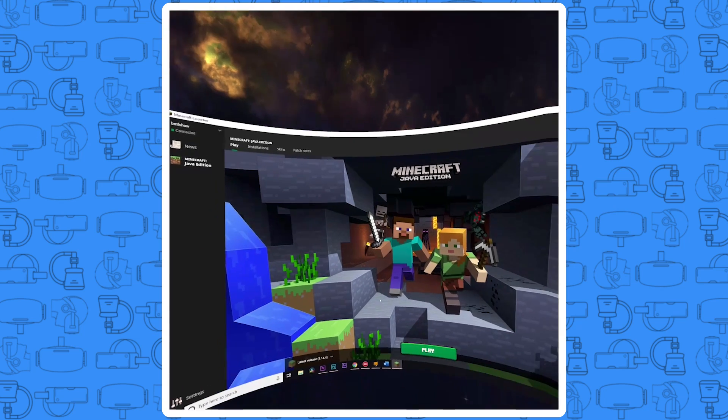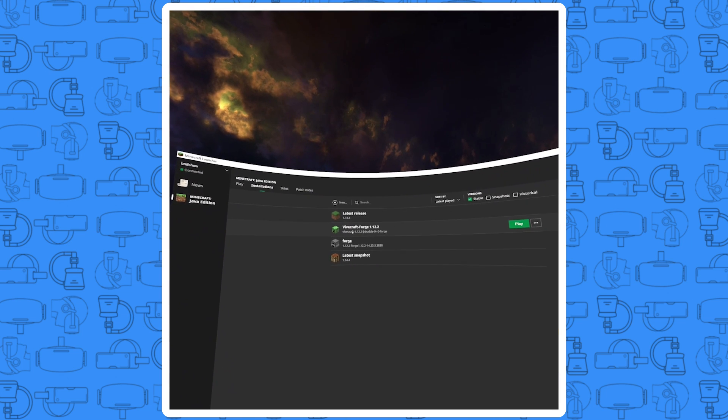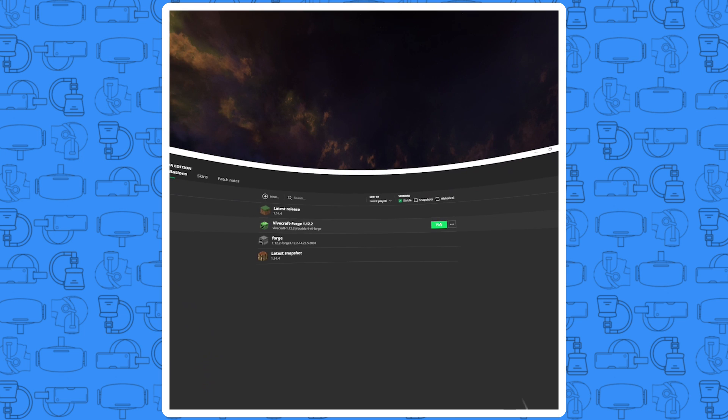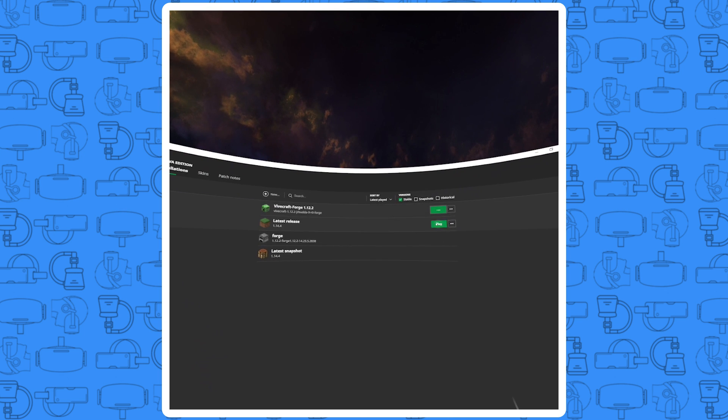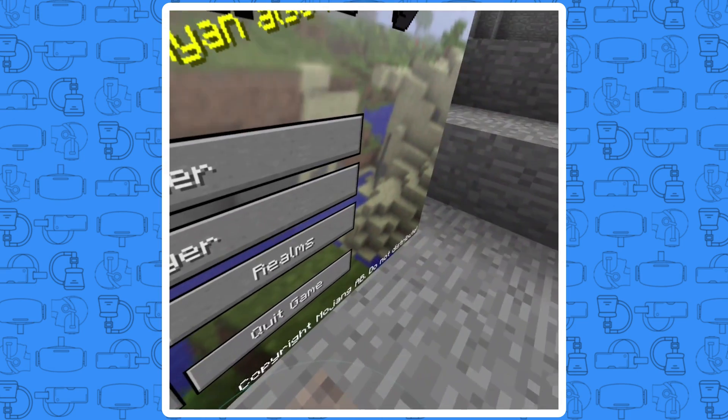Now it's time to leave your PC and jump into the Quest headset. Connect to your PC using Virtual Desktop and you will see the Minecraft launcher. Click on the installations tab and find the Vivecraft installation. Click on play and wait for SteamVR to launch. Give it just a minute while everything compiles and then voila — you are in Minecraft VR.